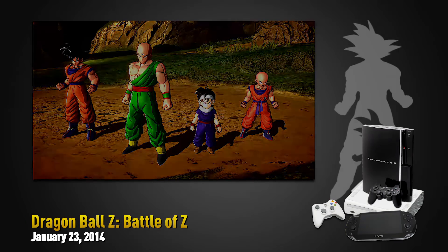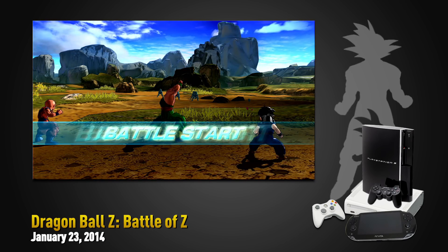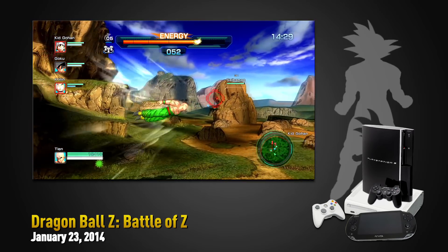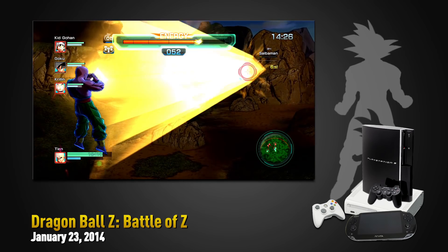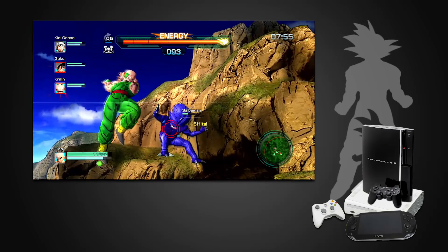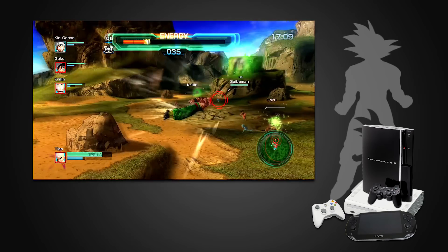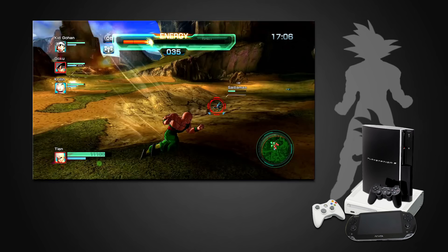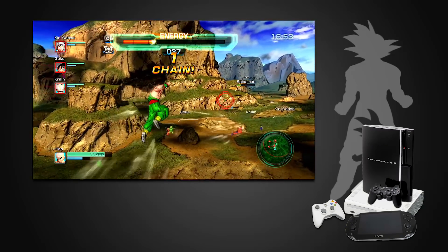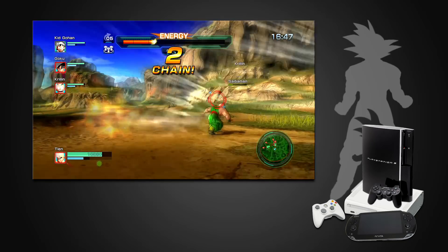Finally, before we close this generation, a new developer tried their hand at a Dragon Ball game: Battle of Z by Artdink — their first and last Dragon Ball game. It was a very different type of game: an arena brawler where you fly around the field and sometimes fight multiple enemies at the same time. It supported up to 8 players at any given point, with a team of 4 who could share energy, heal each other, and sync up to perform cooperative attacks. The game was awkward and repetitive to play in general, but it focused on online team play — cooperative and competitive. Despite the mixed reception, it wouldn't be the last time we would see this concept in a Dragon Ball game.